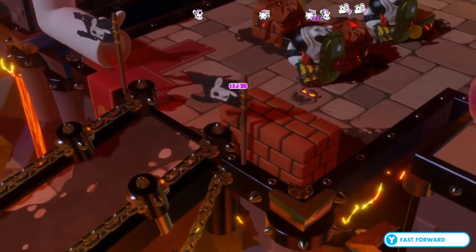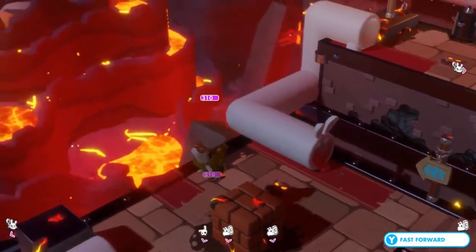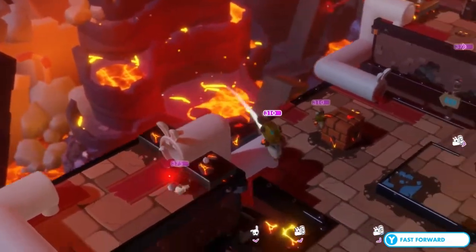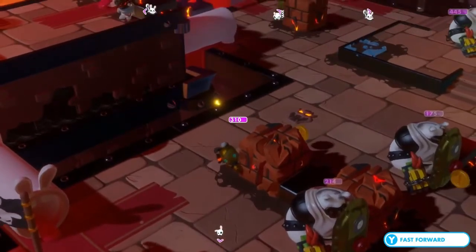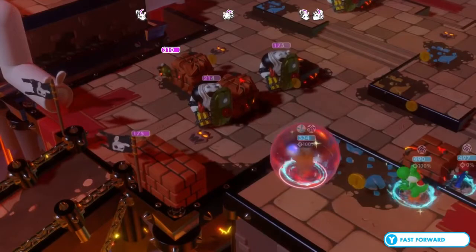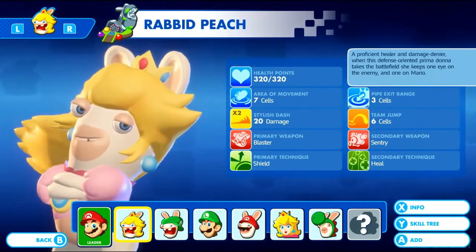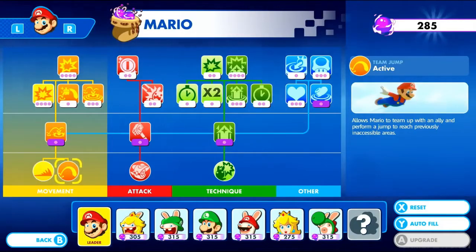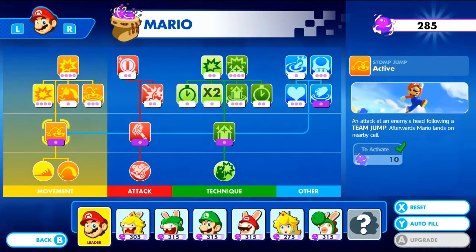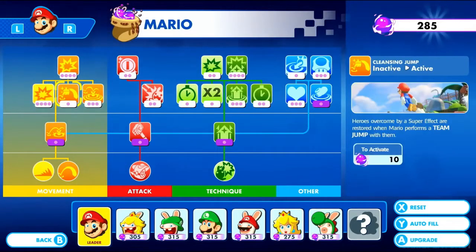The actual game itself would seem to be rather simple. At the beginning of each stage you are presented with the main objective, such as defeating all the enemies or escorting an ally. This is what guides stages and completely changes your strategy depending on the stage. There are 8 different characters — technically 10 in total if you count the DLC. Each has their own unique skill tree that can be slowly upgraded with power orbs. These skill points can be spent on improved abilities, increased movement, or even getting more coins.